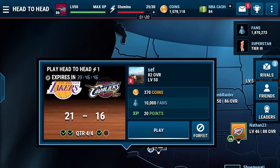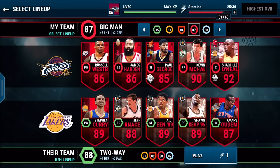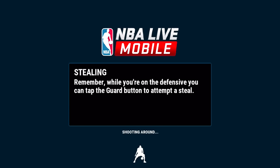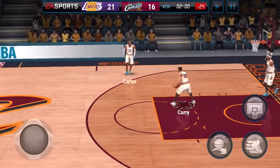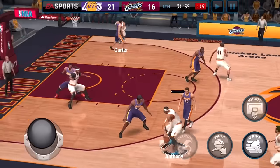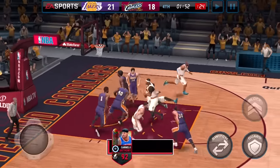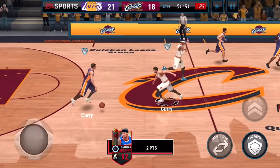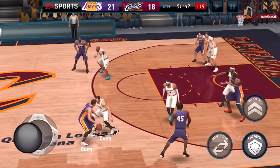We're going to go ahead and jump into a head-to-head and I'll show you some gameplay of him. He's a really nice card. I've been working on my defense — my defensive head-to-head record, seasons and stuff like that. Because I do want to bring in the defensive lineup. Oh, look at that move by Carmelo — a little layup right there, really nice spin move.